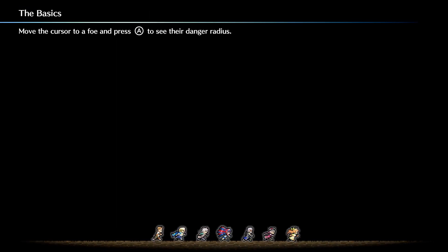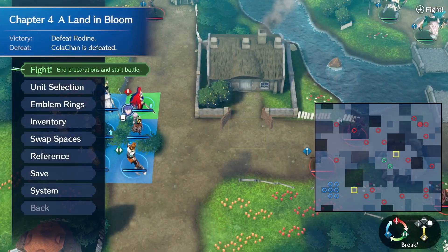Hello everyone, this is Colonel Up, and today we are going to be doing Chapter 4 of Fire Emblem Engage Maddening Mode. Chapter 4 introduces the Fire Emblem Heroes weapons and Bond Rings.